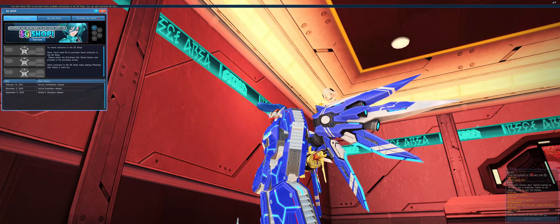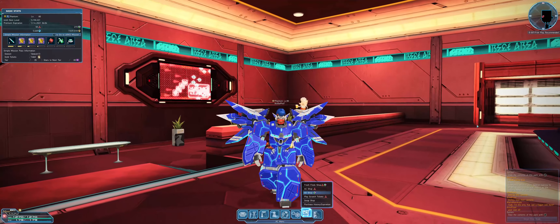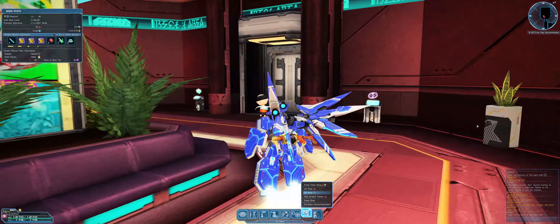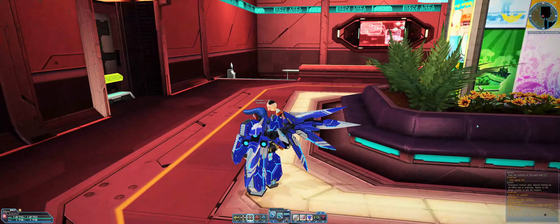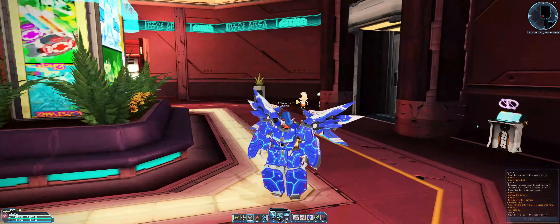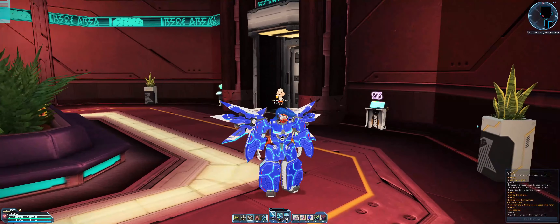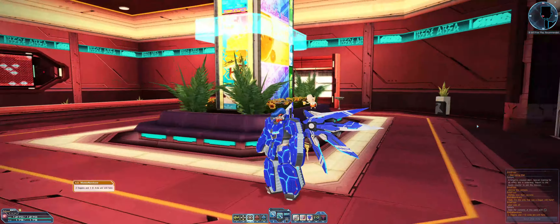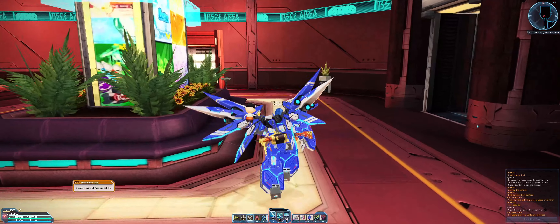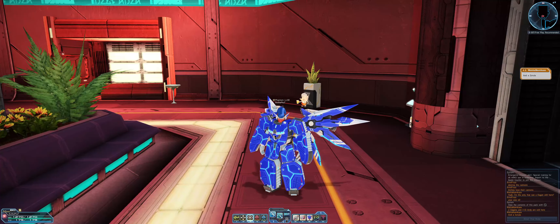I'm not going to look like this later — I wanted to make the biggest robot I could, but apparently I need better parts to make him even bigger. The parts I want will probably run me about 30 million meseta to get that look. At some point I'll save up 30 million and get it, but until then I'll probably switch to more of a humanoid or android-type character.